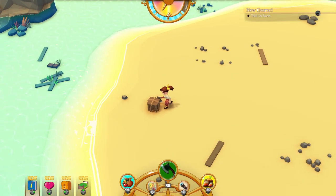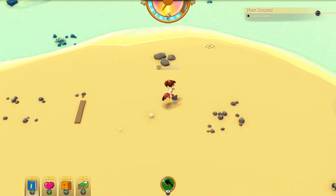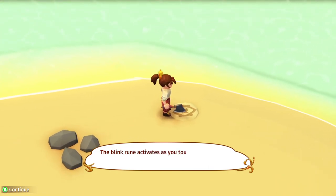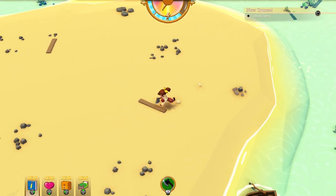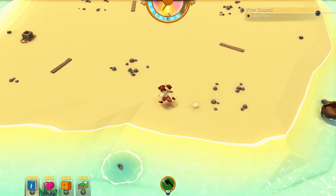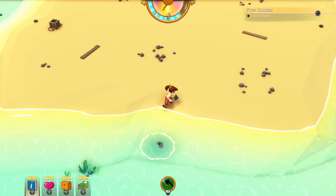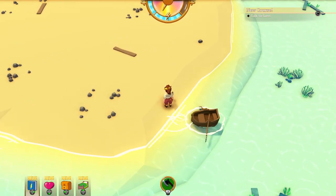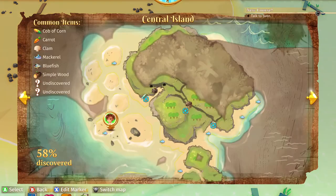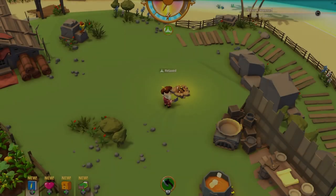Let's break this open — got some rope pieces — and we'll activate this rune spot. I wonder if we'll find a new fish there. I think I should be doing more fishing, but we can just go back to our camp now. Take a little shortcut there.